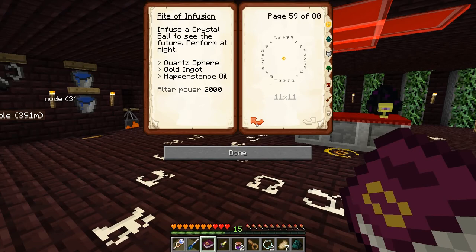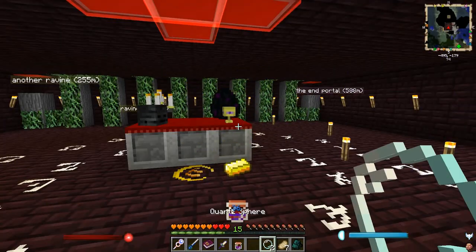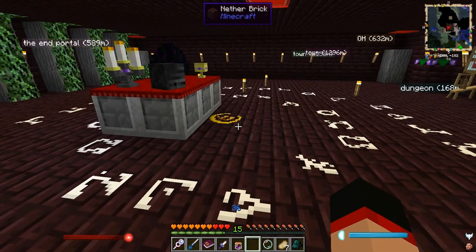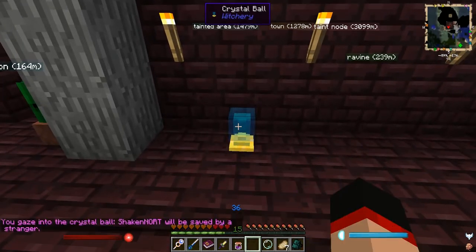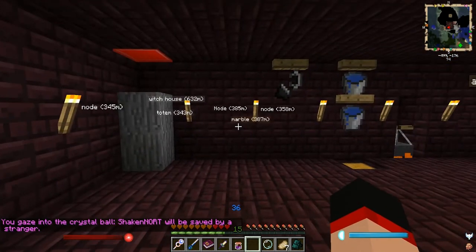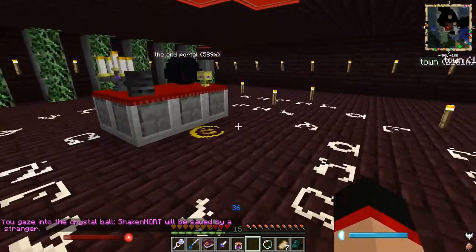Crystal ball — quartz, spear, gold ingot, hops — that's all done. We'll get in there, and there's my crystal ball. I'm going to put the crystal ball just here for right now. 'You gaze into the crystal ball — Shakenort will be saved by a stranger.' Okay, that sounds interesting. Can I do it again? I guess that's going to become fulfilled before it happens.